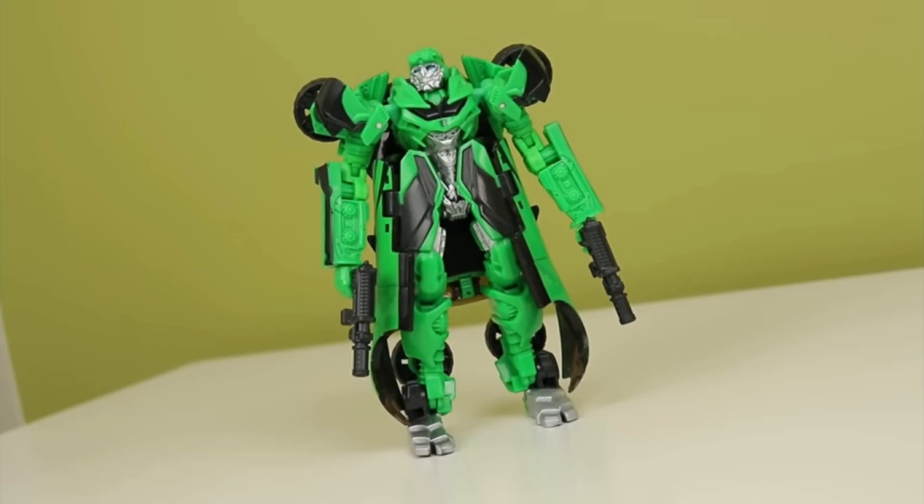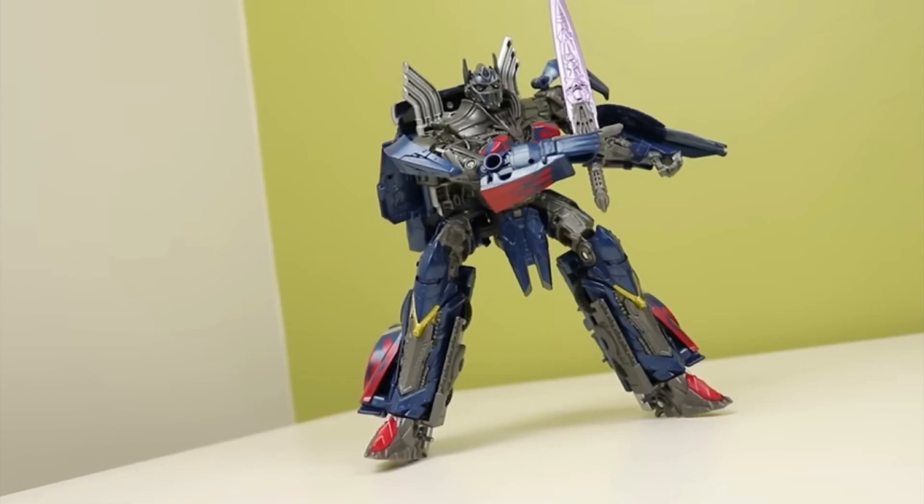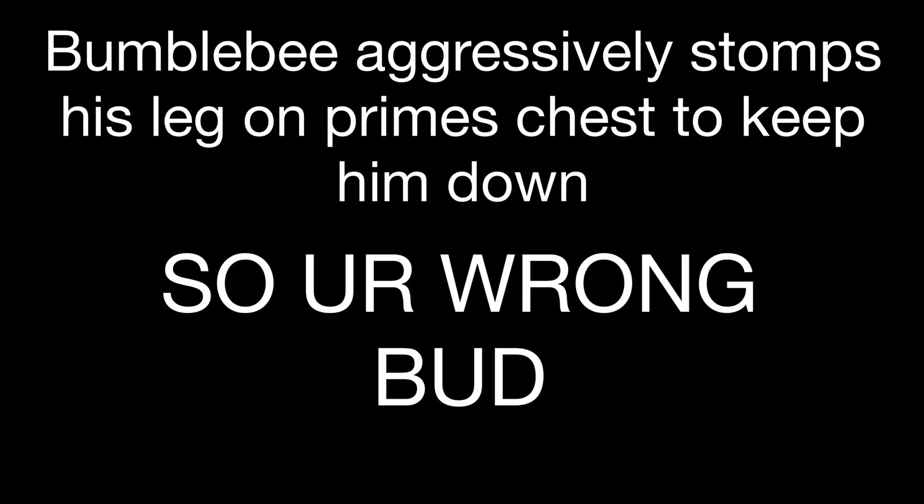Next would be a Last Knight Crosshairs, because why not? Next would be a Studio Series Last Knight Hound with the same accessories as the Studio Series Age of Extinction Hound. Next would be a Nemesis Prime — it can come with his sword, his shield, and that Cogbear Shotgun that we see for a brief moment before Bumblebee kicks it off of his hand.